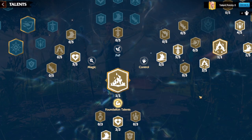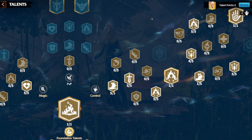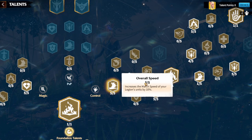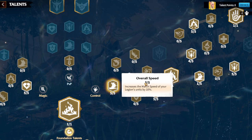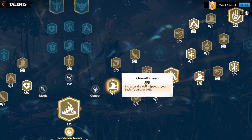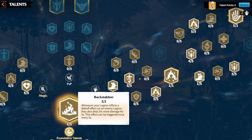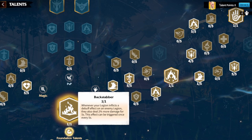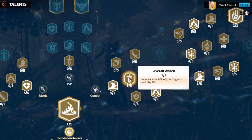In the Control tree: put five points into overall speed — essential for getting away and chasing targets, which is very powerful with Aloin since his skill one and skill four ensnare enemies and have a high probability to trigger repeatedly, which counts as a debuff triggering Backstabber. Then you have a choice based on your playstyle.